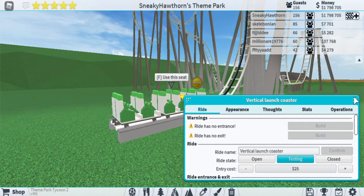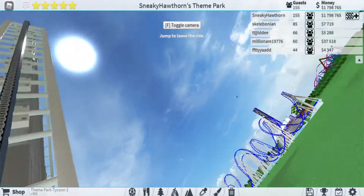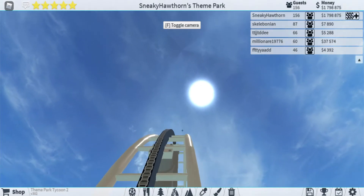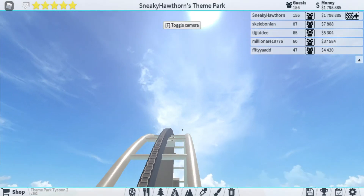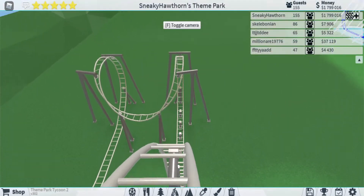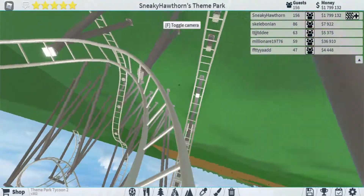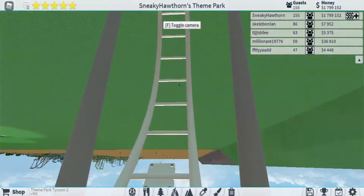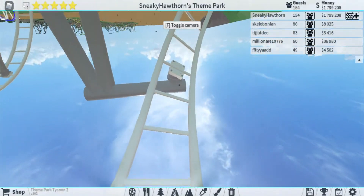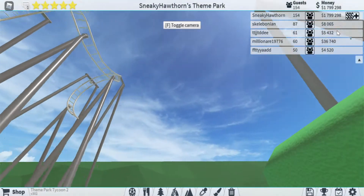I'm going to test it to let you guys see what it actually looks like. So that was how to build a Cobra roll in Theme Park Tycoon 2 — it's not a very long video, but I hope you enjoyed it. See you guys soon, bye!